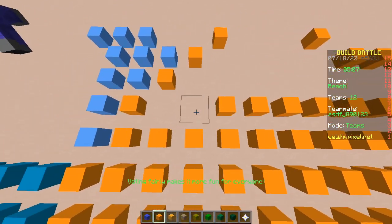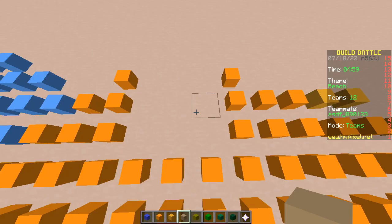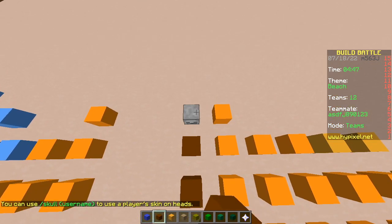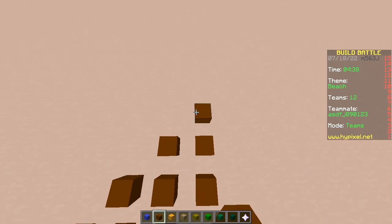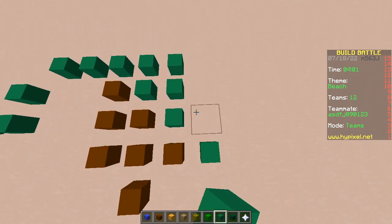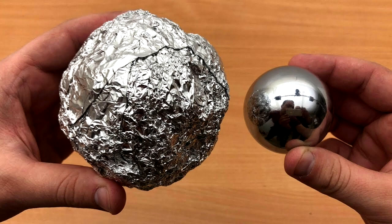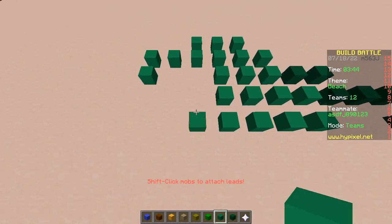They actually did polish a turd on Mythbusters! By the end, after hours of polishing, it looked like a beautiful shiny marble. You can do the same thing with aluminum foil — make it into a ball, keep compressing it, and eventually it turns into a smooth ball of aluminum. Though if you cut it open you'd see all kinds of folds and creases.